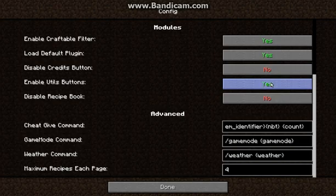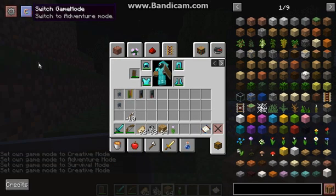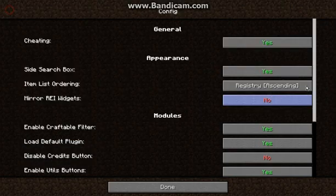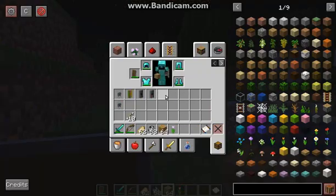You can enable or disable the utilities button — it's off by default. And you can switch between weather or game mode; there is no spectator here. Then you can cycle through rain and weather. It does show a lightning type icon, though I didn't seem to switch between them there. The recipe book is obviously the vanilla one.